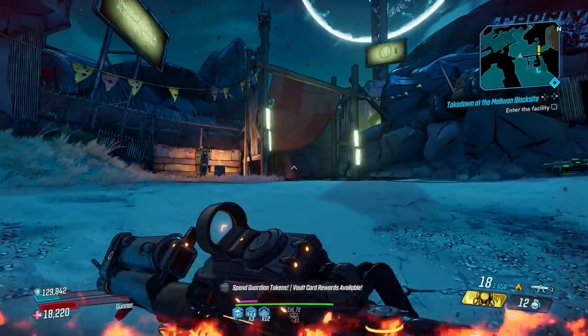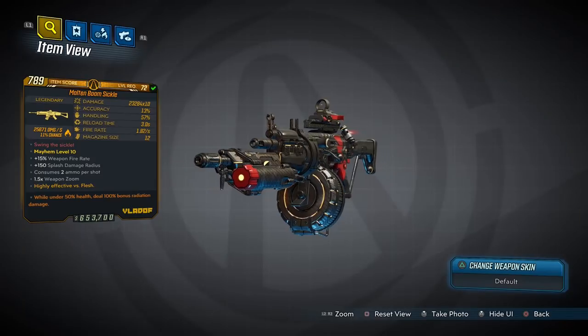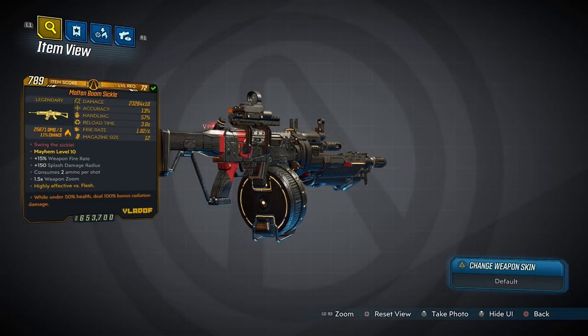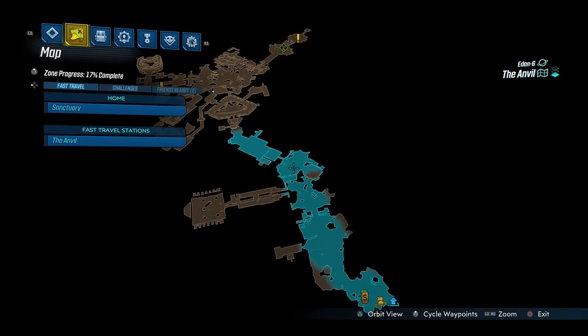We open this countdown of the top 10 legendary splash damage weapons in Borderlands 3 with the Boom Sickle, a rare Bloodletter assault rifle that comes in every element and has an increased chance to drop from Anointed X4, who you fight around here in The Anvil as part of the Malevolent Practice quest.